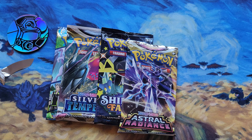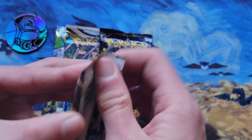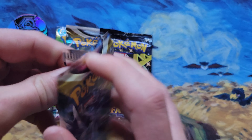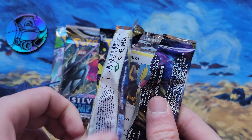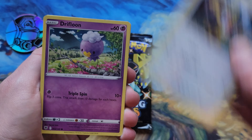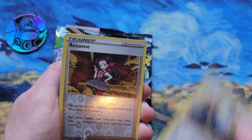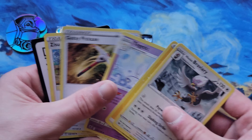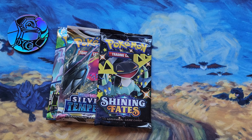Got a couple more packs to go though, so let's do Astral Radiant. Sounds like the sirens are going away now. That's good. Here we go. Chatot to start off the second pack. Sudowoodo, Magnemite, Roxanne, and a Braviary. Not what we're looking for, but someone can get a code at least.